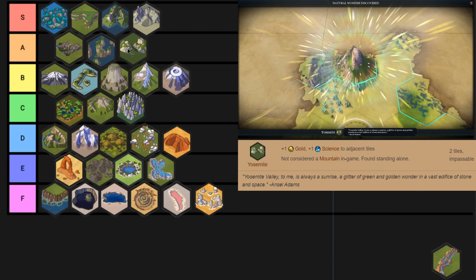Arguably Yosemite is better because it spawns inland. But that's a potential downside too because it might spawn with mountains too close to it, making it hard to work. In my games, if I spawned with either of these wonders I would be so happy — they're both great.